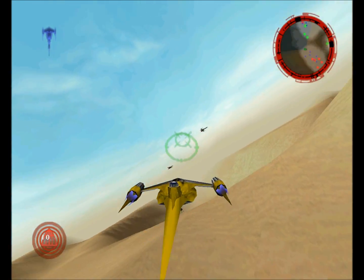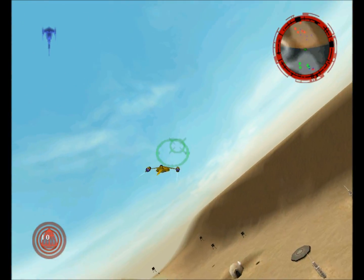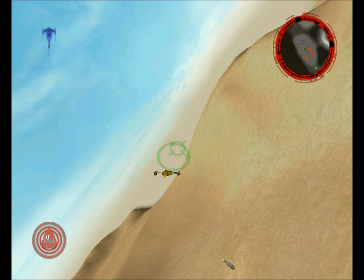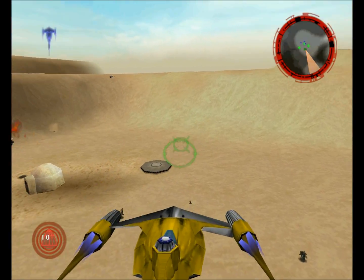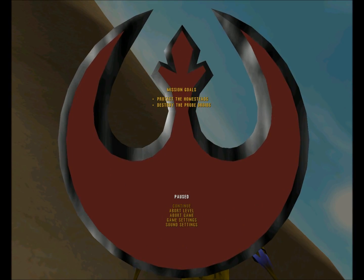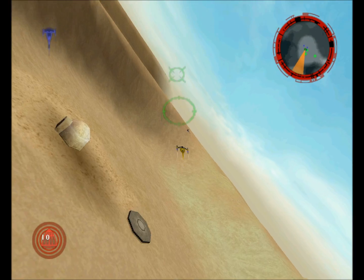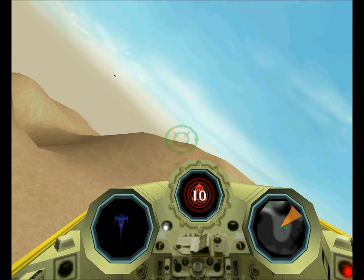You can press F1 and that will make it go on the tail of the ship, which sometimes works — like right now it's working — but sometimes it'll still break off and go off into the distance, and it will not come back until you go into cockpit mode. This pretty much makes it unplayable, and it was really disappointing. I had to go into cockpit mode, which is not the easiest thing in this game.